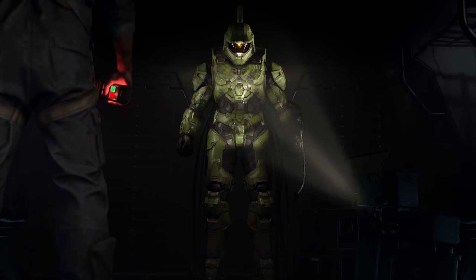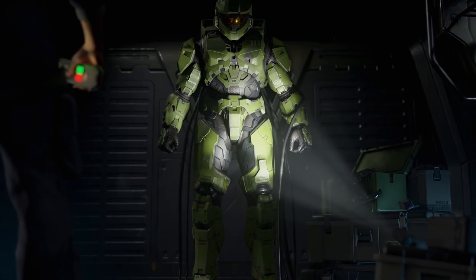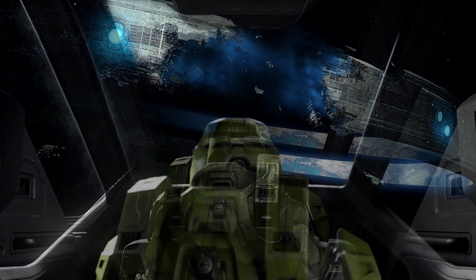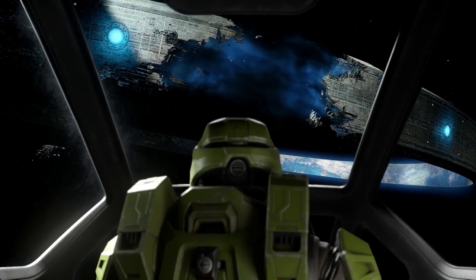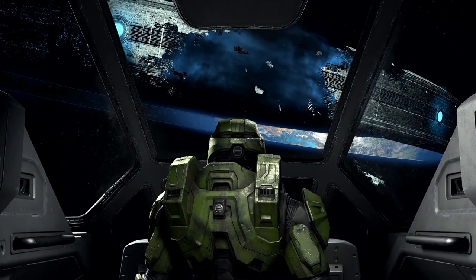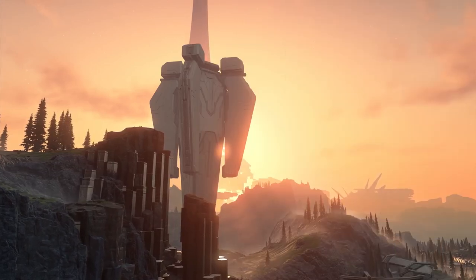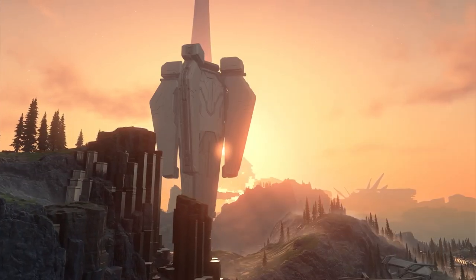Here's another shot comparison between Discover Hope and the 2021 reveal. You can see how the color tone is much more blue, a cooler tone compared to the previous warmer look. You can also see a lot more detail within the ring. The graphical improvements for Halo Infinite have been absolutely amazing. This next section actually showcases a downed Guardian, which totally caught me off guard.